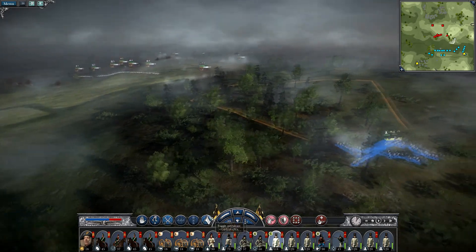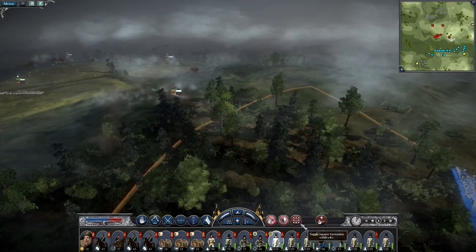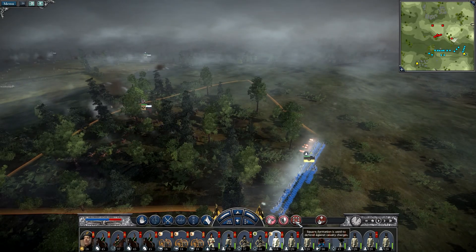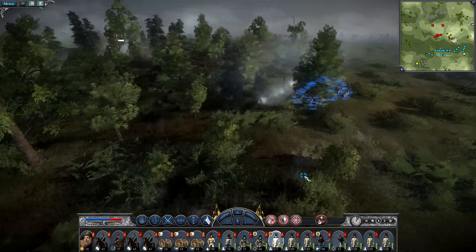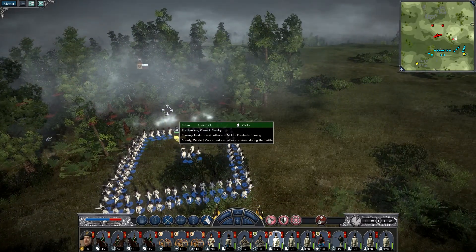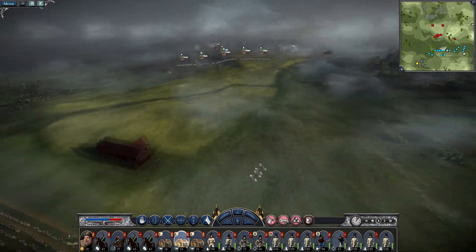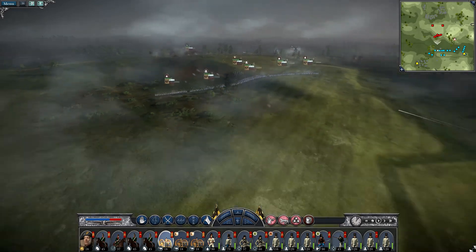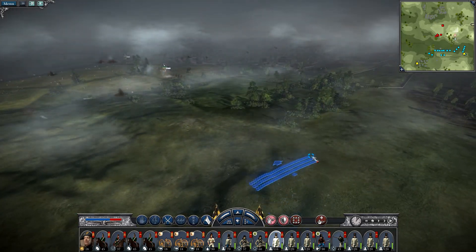Bring that cavalry over. Run, and we'll square them up when they're a little bit closer. Get at least one volley off quickly, and square up. Excellent - just knocking off that charge bonus. You guys firing on them. Cavalry dealt with. Let's keep moving.